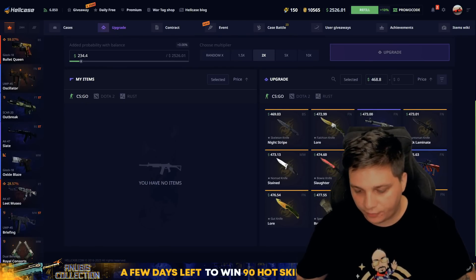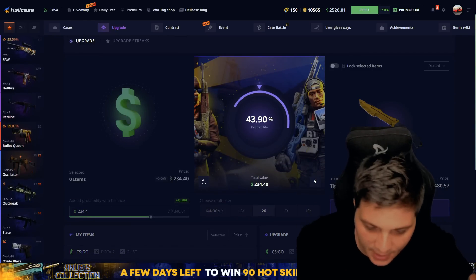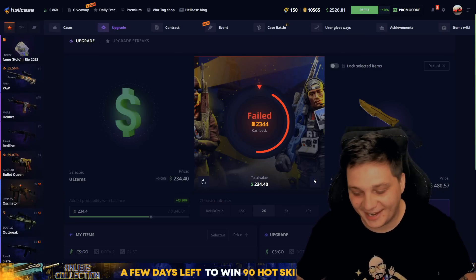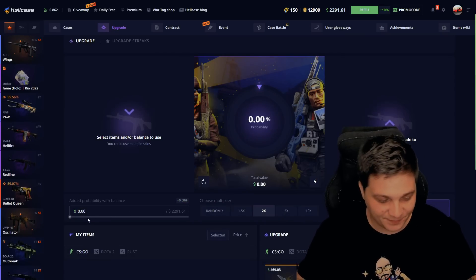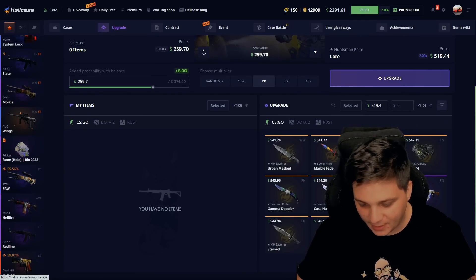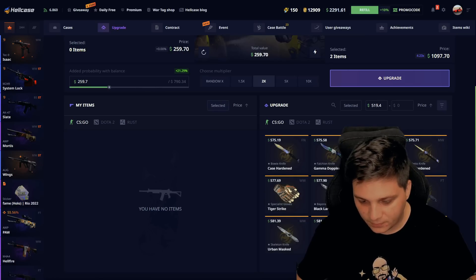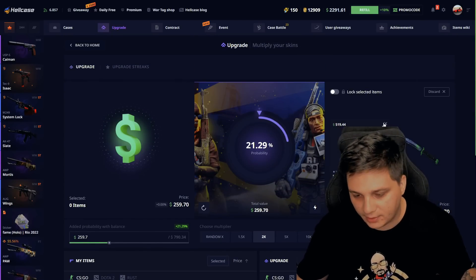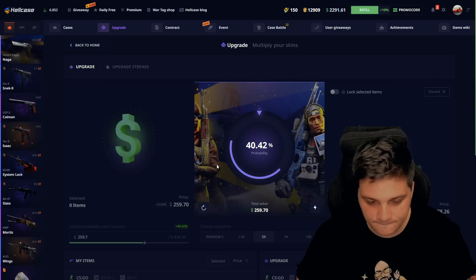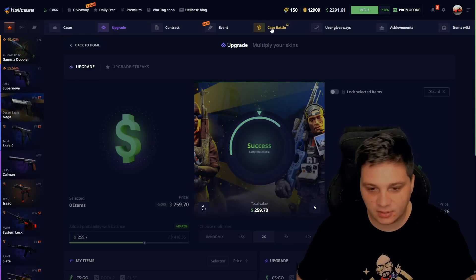Start with $240 and let's try to get this Huntsman Tiger — I lost, fuck. Let's try again. $250, $250, let's try the expensive skins just a little bit. Look at this Doppler — Gamma Doppler looks perfect, 4.5%, nice, I love it.